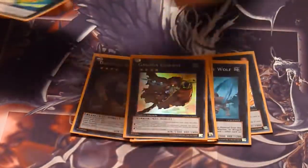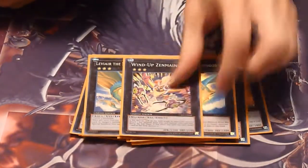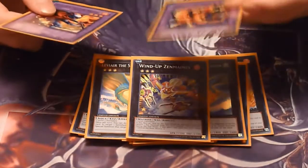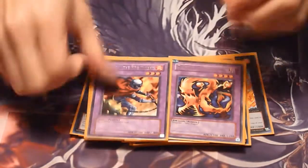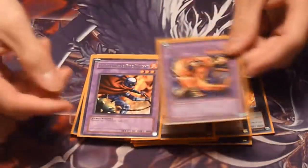For rank threes we play two Lavalval Chain — wait, two Liviairs to help recycle your Stygians. One Zenmaines for defense if you need it. For the Instant Fusion targets I have Dark Fire Dragon for your rank four option and Cherubin the Fire Knight as your level three option so you can go into rank three or use Dark Fire Dragon for rank four.